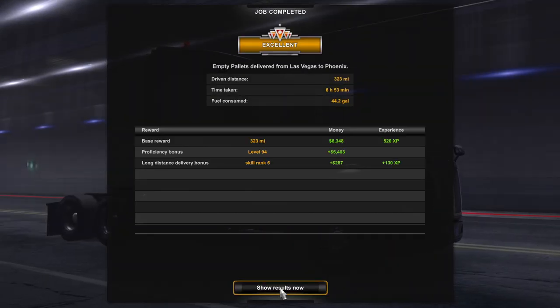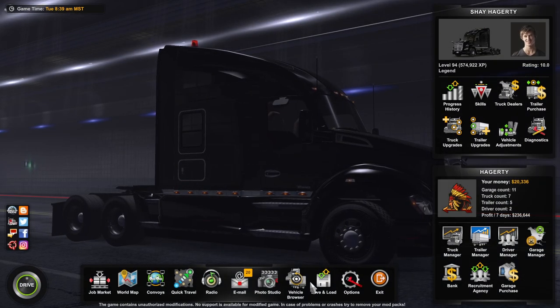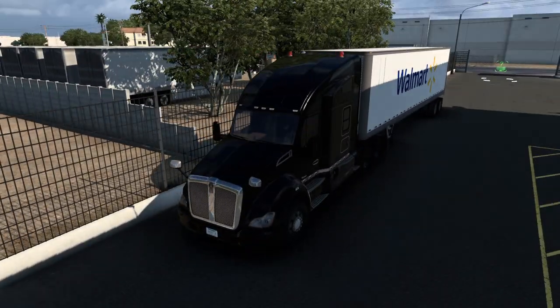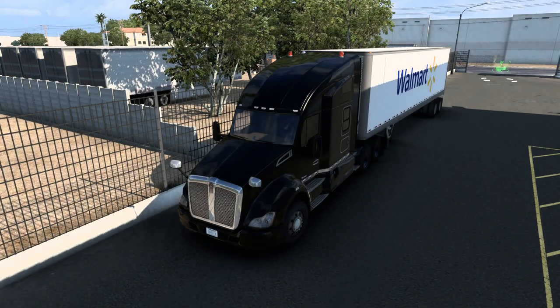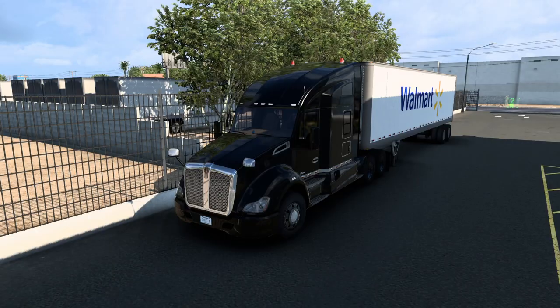Six hours, 53 minutes — 323 miles. Alright, that was pretty much it for this video guys. I just wanted to do something a little different. So there you have it — a quick load on American Truck Simulator. Let me know how you guys like this video. If you guys want more of this, let me know in the comments down below. Please leave a like and subscribe and I will catch you guys next time.